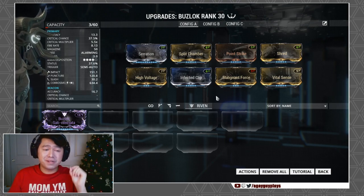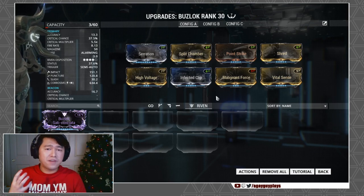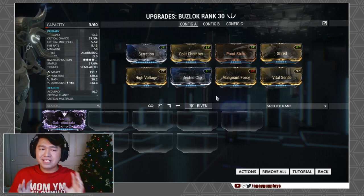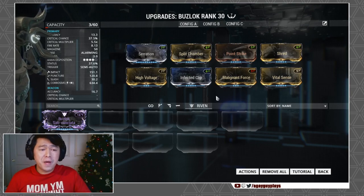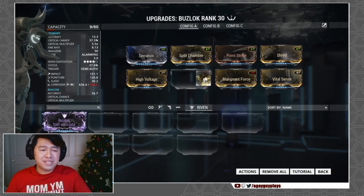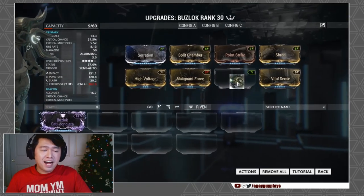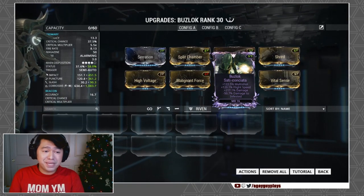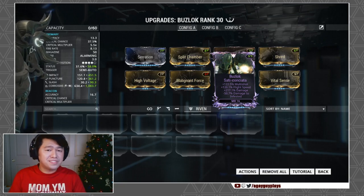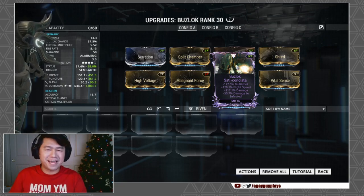We've also tossed in High Voltage and Malignant Force just to see if we can shred off a little bit of armor. The Infected Clip is in there mainly because I actually have a riven for this weapon, which is pretty insane with a lot of multishot, flight speed, and base damage. There's a little bit of negative damage to Infested, but I think I can be okay with that.